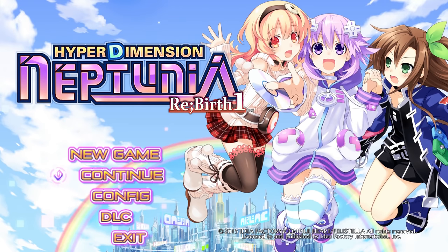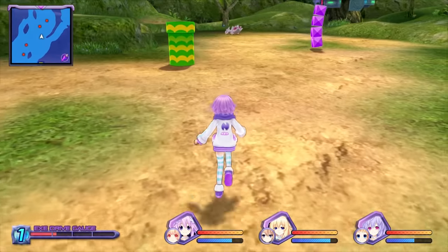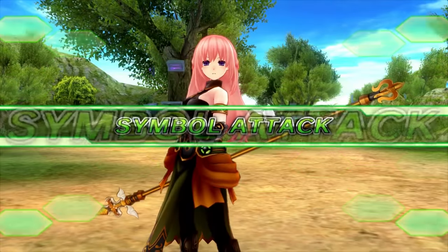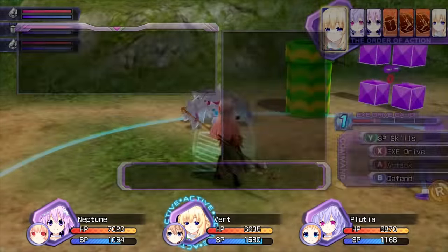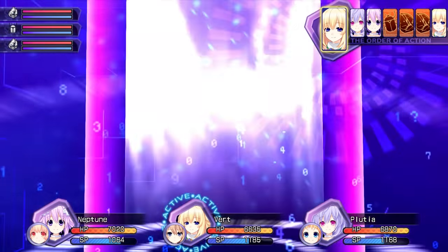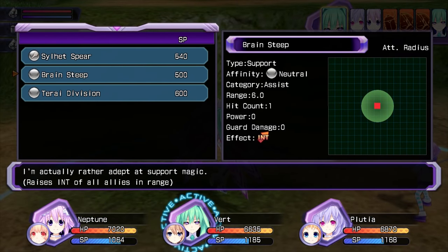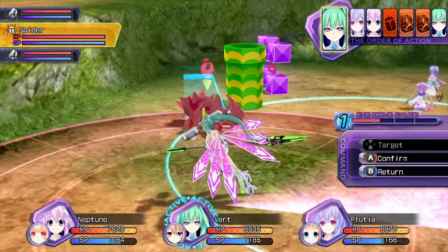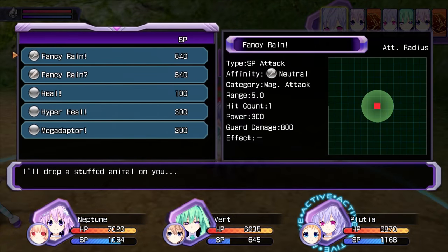For newcomers, I would recommend starting with Hyperdimension Neptunia Rebirth 1. Canonically it's the first game of the series and does a good job of introducing new players to the world of Neptunia. In the beginning, Neptune loses her memory, which makes it easy to introduce characters and settings since everything needs to be explained to her. The Rebirth series is a remake of the first three PS3 games. The Rebirth games are available on the PlayStation Vita and PC on Steam or GOG.com, where it's completely DRM-free. The PC version runs at 60 FPS and looks nicer overall, but the gameplay is the same.